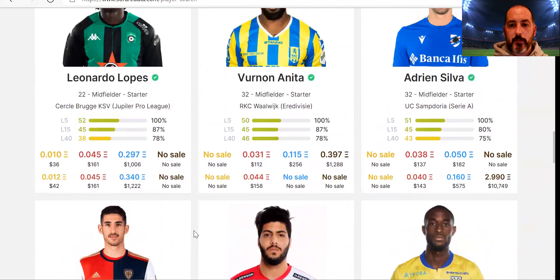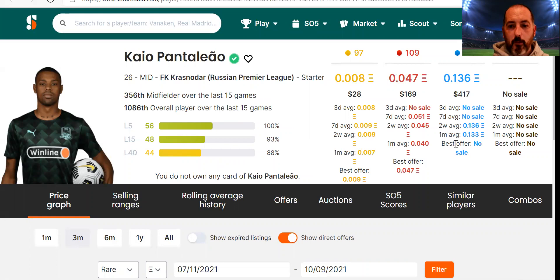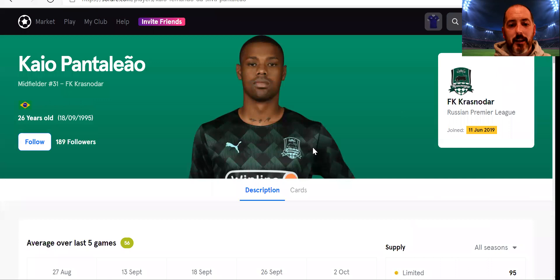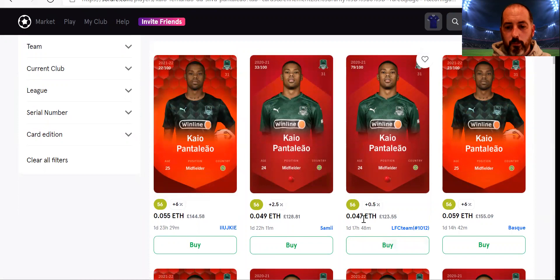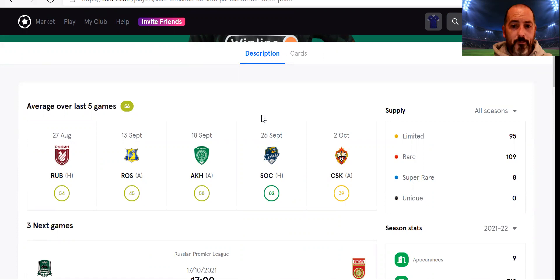Scrolling back up to Kyle Pantaleo — if I click on him, his page opens. One reason I'm looking at him is the best market price showing at the top. There's been no sale in the last three days, but the last-seven-day sale was 0.051 — below what the best offer is. His recent scores show he went from an 82 to a 39, which would have bumped his price up and then caused it to come back down a little.